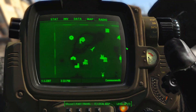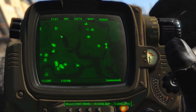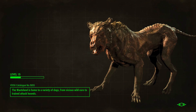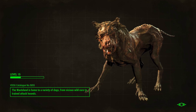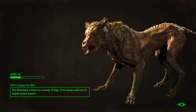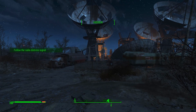So we are taking out the stupid super mutants which are here at the satellite array. So we're gonna do that. The wasteland is home to a variety of dogs — from vicious, wild, cursed, trained attack hounds. That looks horrible. It's night time again.